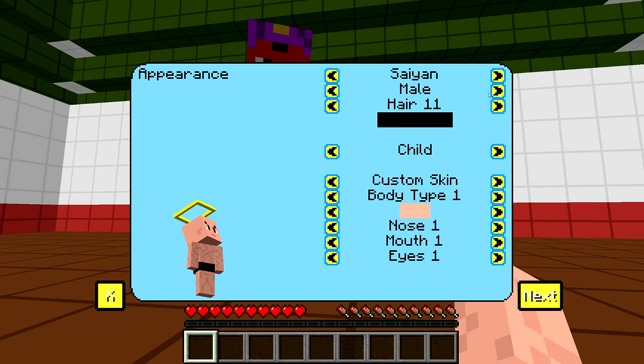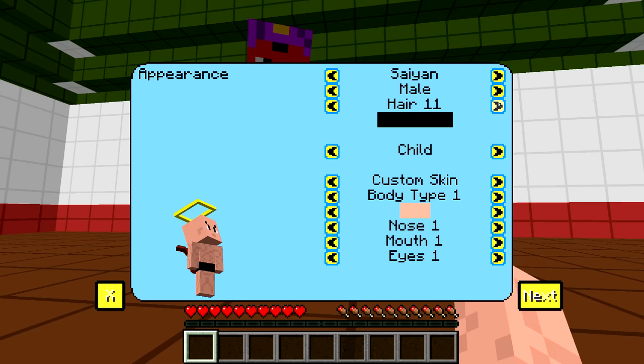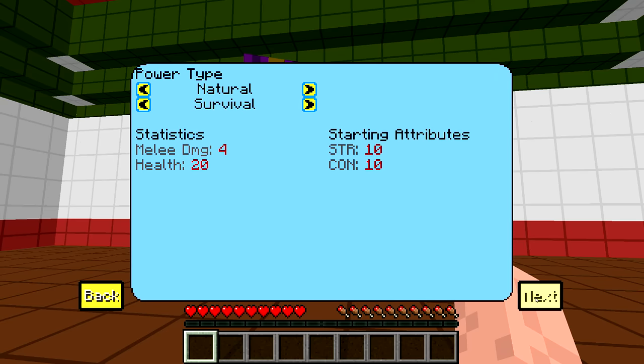You can pick from a female and male. I'm just going to stick with male for now. The first couple episodes are just going to be me being a noob to Dragon Block C, but hope you guys can bear through it. All right, that's my CAC — my appearance. I'm looking kind of clean. Wait, hold on, what's this? Power type.